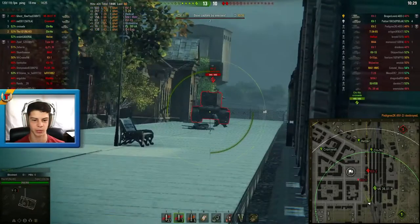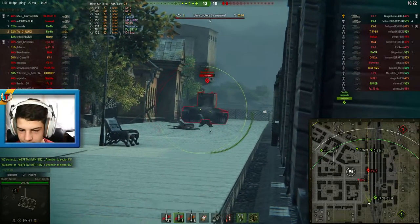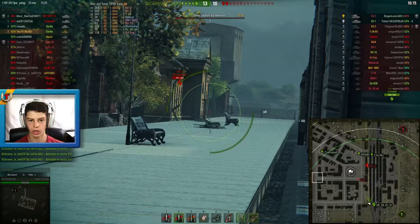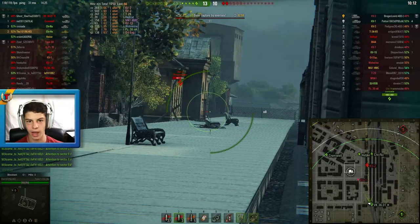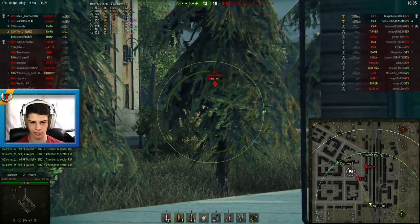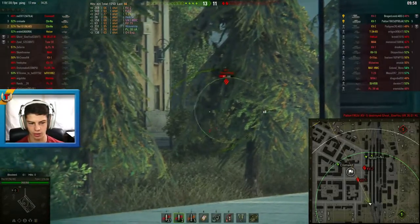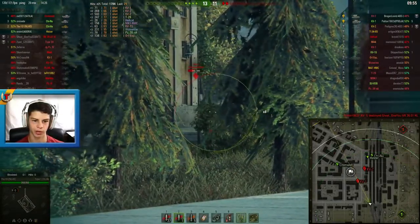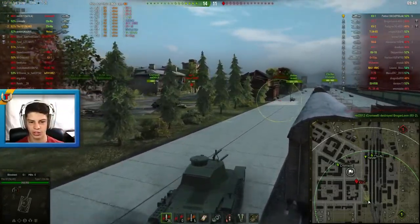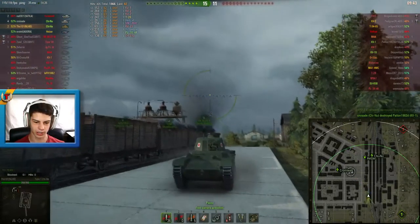Another KV-2 with his ass pointing towards me — this is just heaven for this tank. You can put shot after shot into this guy, which is just amazing. After the fourth shot the KV-2 manages to go around the corner, and the capture siren is going off, so the enemy KV-1 must have gone into the cap circle. He gets spotted and comes after me, but luckily fires at the tier 5 or 6 tank behind me instead. I put a shot into him that doesn't penetrate, and unfortunately my ally takes down the KV-1. I put two shots into the side of the KV-1, track him, but my team managed to take him down.